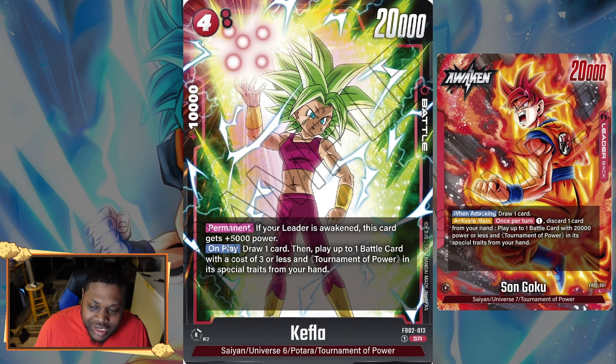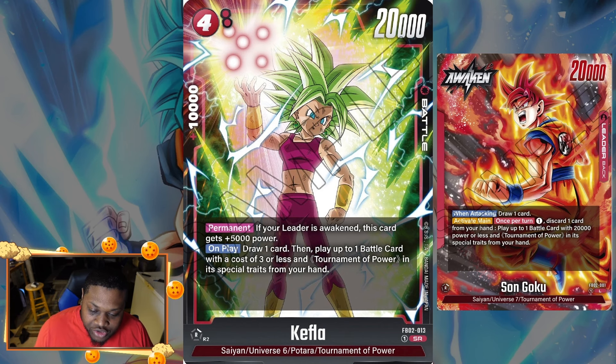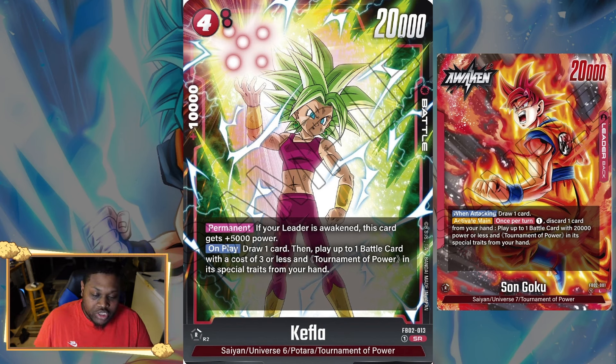This Kefla basically has all that built in — 20k power and the Tournament of Power special trait on the bottom. So instead of tapping four energy, you can just pitch a card and tap one energy to get a 20k Kefla on the board. It has a permanent: if your leader is awakened, this card gains 5k power — so 25k on board. On play, you draw one card, so you get back the card you pitched.